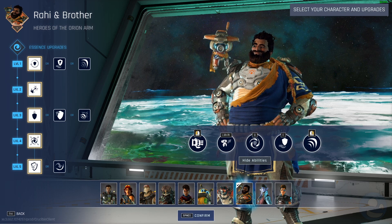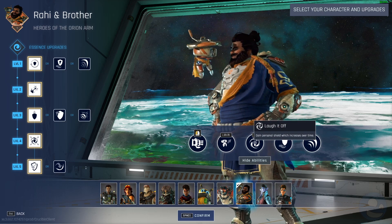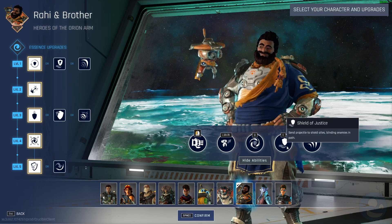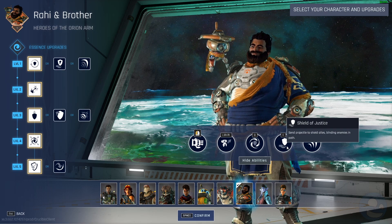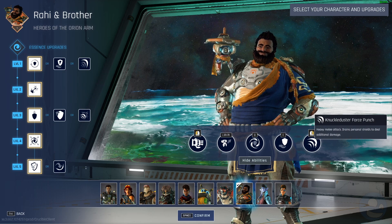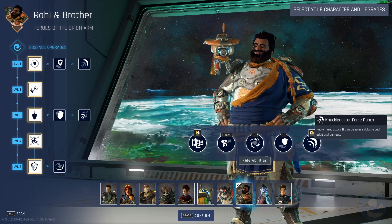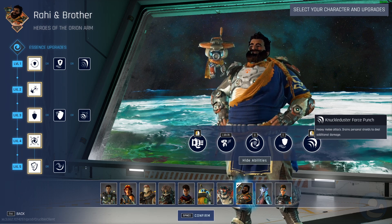So you send the robot out and then you can teleport to him — got it. Laugh It Off gains a personal shield which increases over time, and sends a projectile to shield allies while blinding enemies in the path. Right click is Knuckle Duster Force Punch, a heavy melee attack that drains personal shields to deal additional damage.